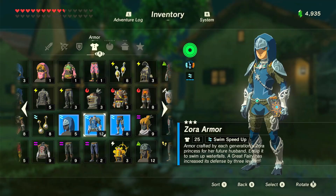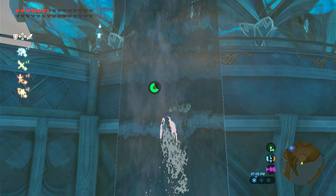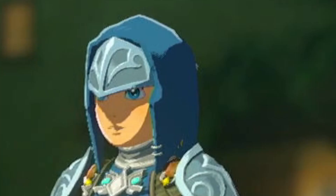In 8th place, I have the Zora set. This set allows you to swim up waterfalls, which is cool, and the shirt and even the pants are some of the best in the game, but the helmet is just not that good.